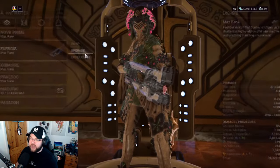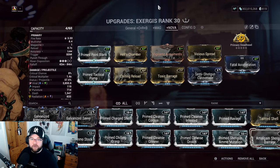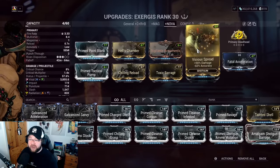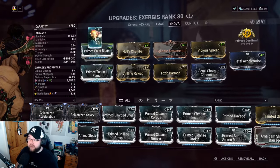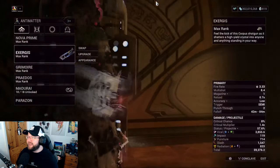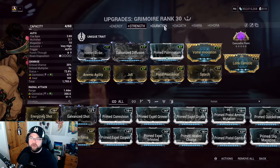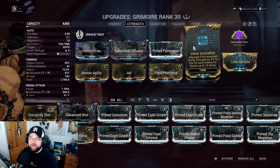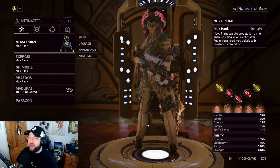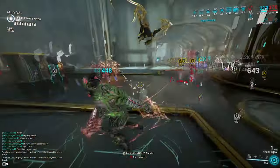I was also using the Grimoire for a little extra strength — or duration for quality of life — and with the Invocation mods it's not required, but it made the build more fun. During gameplay, there was an Acolyte present, and while the Antimatter Drop alone didn't do massive damage to it, when the Acolyte was grouped with other enemies, we one-shot the Acolyte with blast procs spreading and ticking.